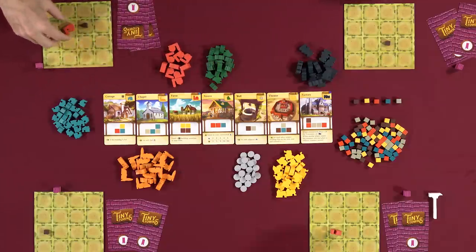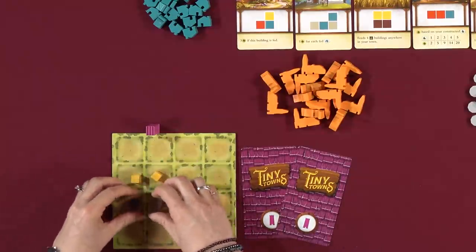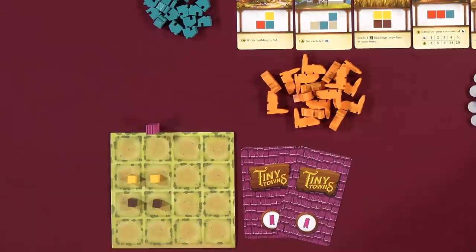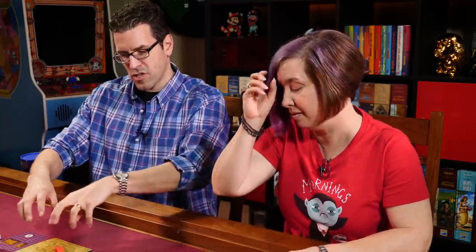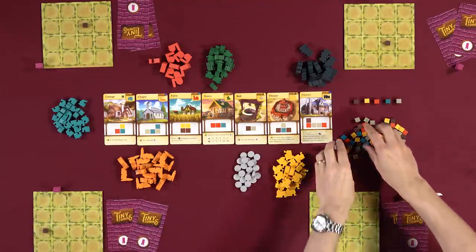Nikki asks: could I somehow manage two overlapping patterns and build two buildings at once from the same cubes? Great question — the same cube cannot be used in two different buildings. So you can't do that. You're trying to get the most out of your materials, but each cube can only be used for one building.